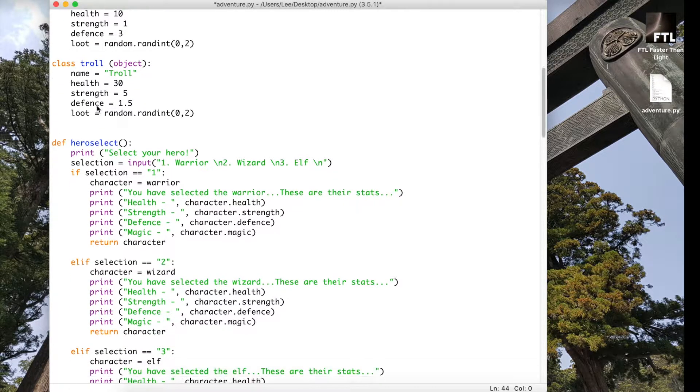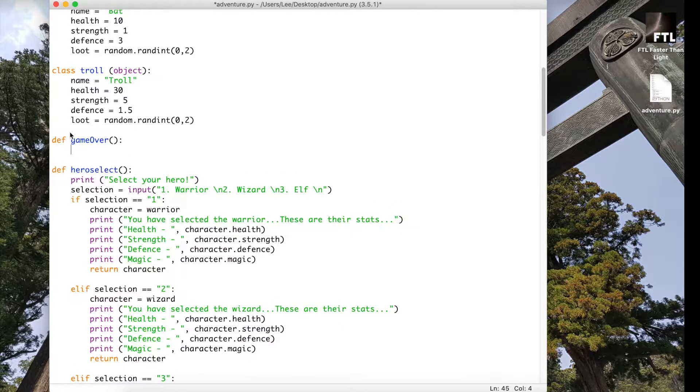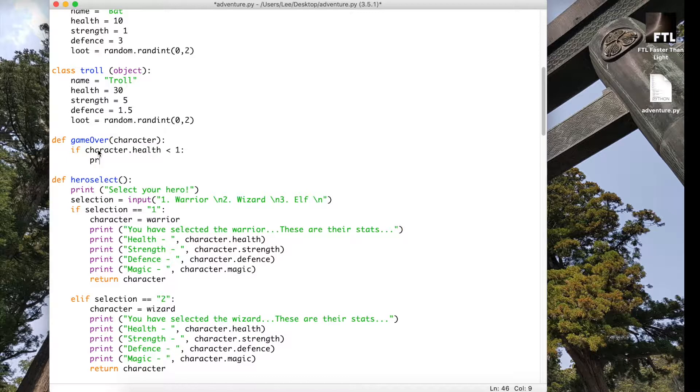I'm going to put this below my classes and above my hero select. I'm going to define the game over function. All it's going to do is check my heroes — if my character's life is less than one, that will trigger this game over. Inside the brackets I carry across the character, and my if statement is: if character dot health is less than one, print 'you have...'